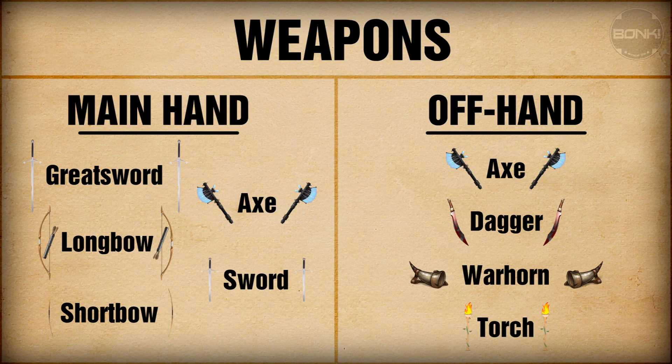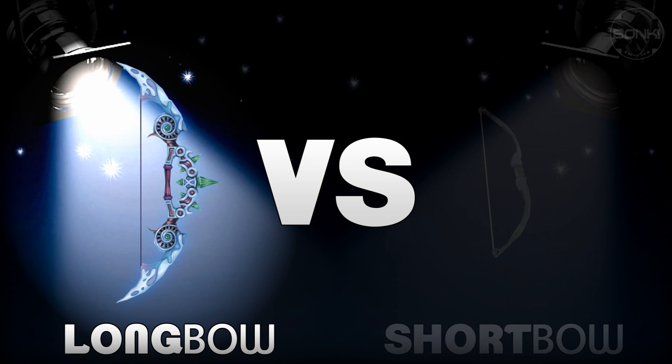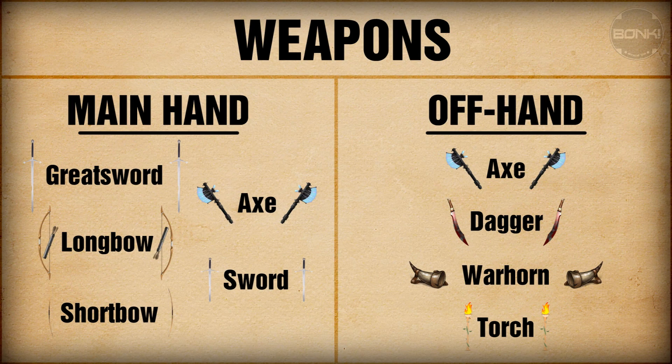The two-handed weapons the Ranger can use are the Great Sword, the Longbow, and the Shortbow. Longbows have longer range and are more powerful but require the Ranger to remain stationary. The Shortbow is lightweight and allows the Ranger to be more mobile, allowing them to use skills on the move. The one-handed weapons they can use are the Sword and the Axe. Their off-hands include axes, daggers, war horns, and torches. A Ranger will be one of the deadliest opponents from range, but because they have access to another weapon set in combat, they might be able to surprise some enemies with melee damage.